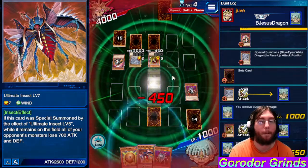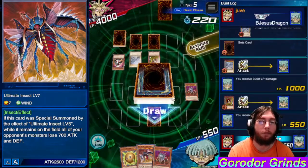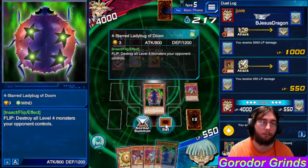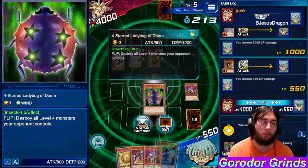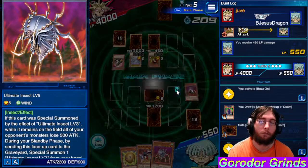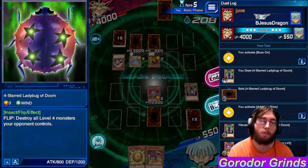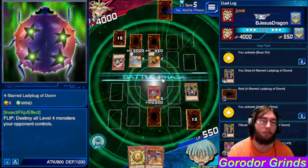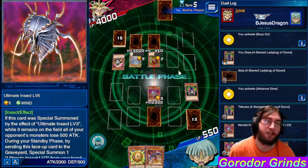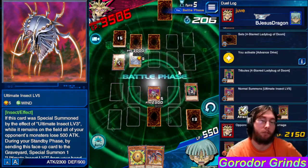This gives us an insect draw, I believe. I'm not going to stop that. Yeah, we get a random insect. I wanted something better. It's not enough to trigger Destiny Draw, because that's 1950 — actually 1850, I can't math. I believe they have a trap that will stop this attack regardless.